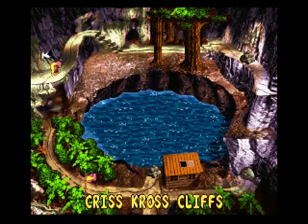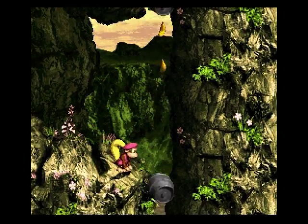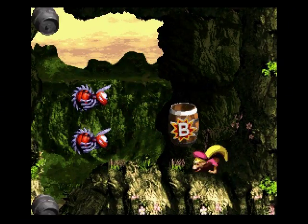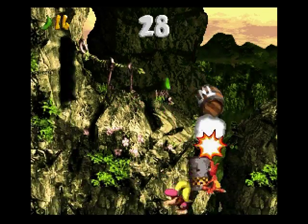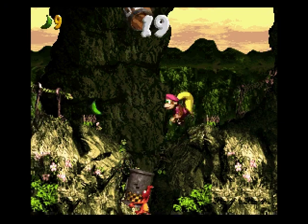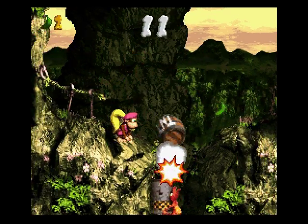Our second stage in the Lost World is Crisscross Cliffs. Crisscross — will make you jump, jump. Good old Crisscross. I miss the 90s. It's not like I was a big Crisscross fan, but I just miss the 90s a lot. This stage has two bonuses. Let's see if I can do this right off the bat — I always screw this up. Oh, I did it. Here's the first bonus. This is my second time playing through this stage because the first time my recording got messed up. 18 bonus coins.